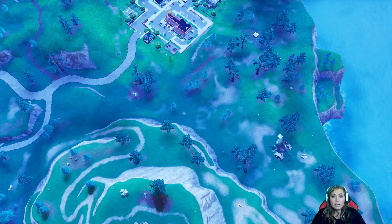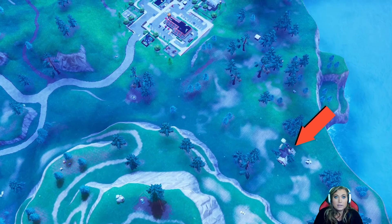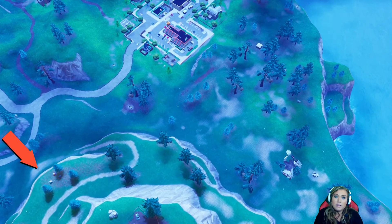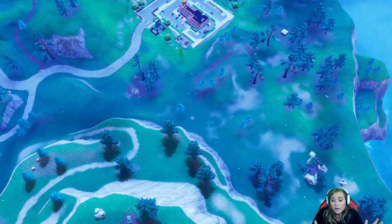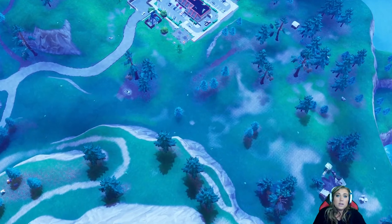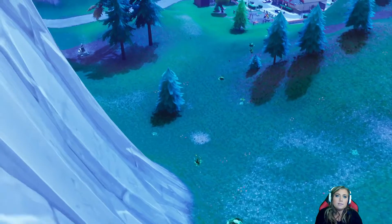Hi y'all, Bell here. Today I'm going to help y'all with a couple of the Fortnite Week 6 Season 4 challenges. The first one is to search between the playground at Greasy Grove, the footprint — which is the dinosaur footprint — and the campsite on the mountain. If you go down in between all those like normal, it's on a dirt pile waiting for you.